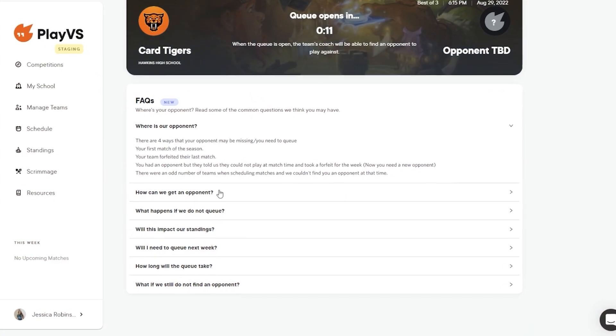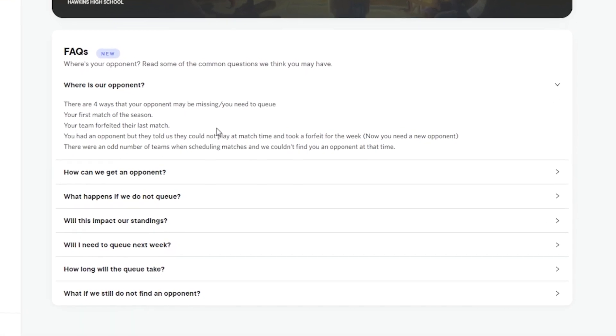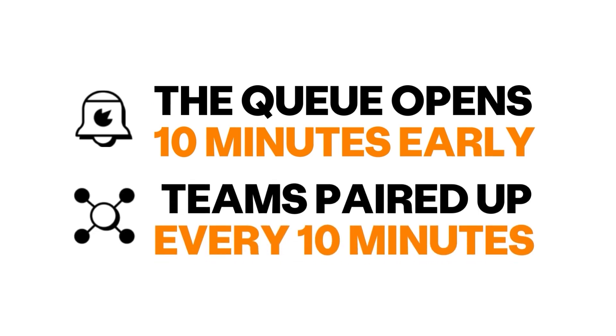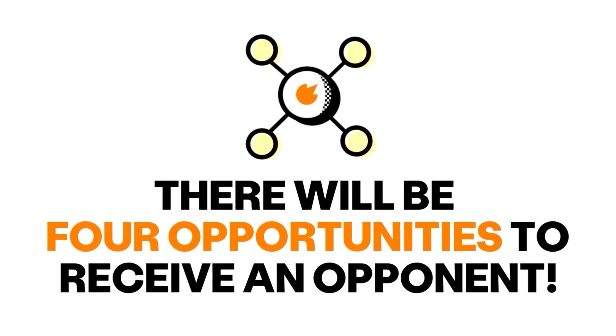Quick tip! There's a helpful FAQ section below the Match Queue banner that details how the Match Queue works and what your team can expect when using this feature. The queue opens 10 minutes prior to your competition time and teams will be matched up at 10 minute intervals until the full 30 minute time period has lapsed. At the end of each interval, teams will either be paired up or the timer will reset and continue. In total, there will be four opportunities for a team to get paired up for a match.